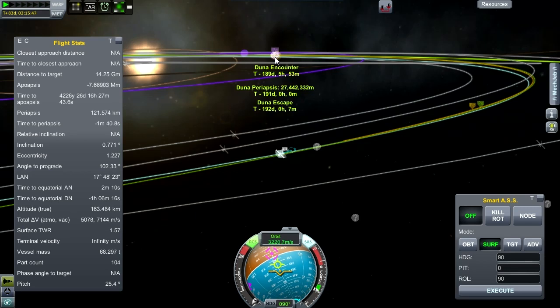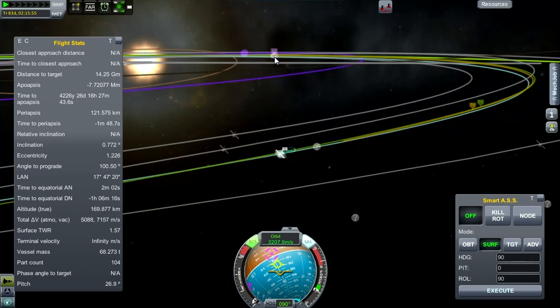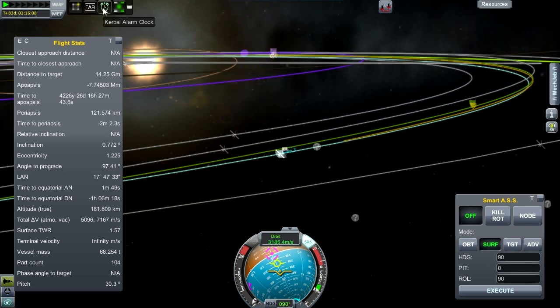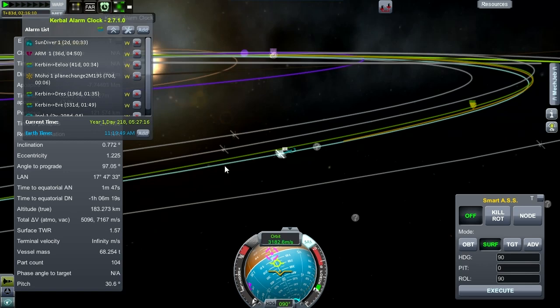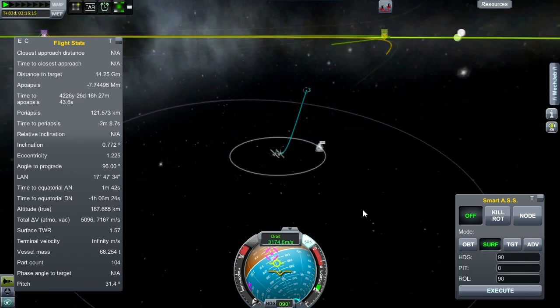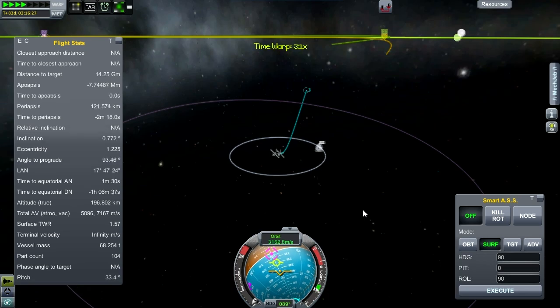It's doing it from here — all it's costing is a little bit of monopropellant. It's starting to go back up there, so we'll turn RCS off. Let's set an alarm. Let's fly this thing out of the Kerbin Sphere of Influence and then set an alarm for the Duna encounter.